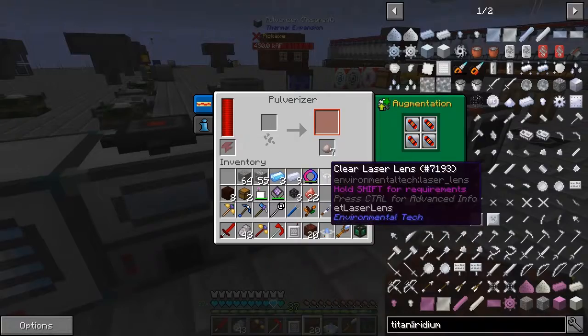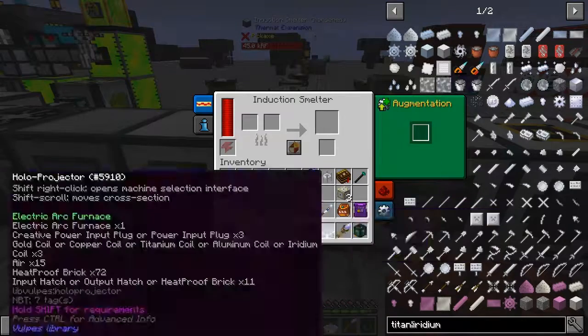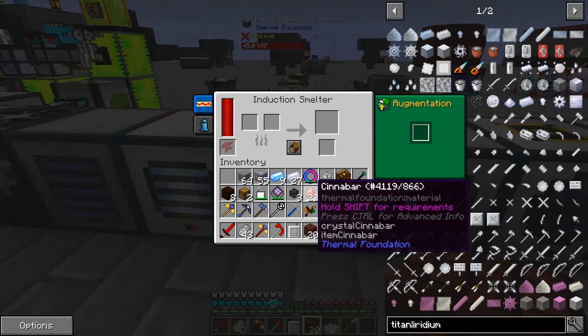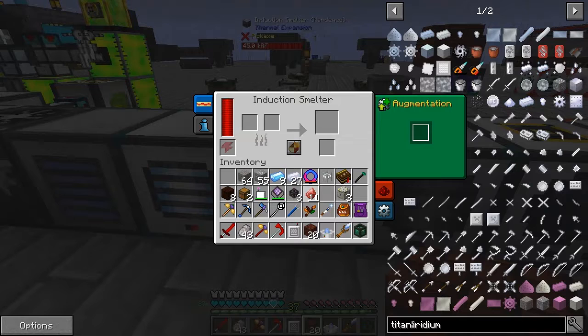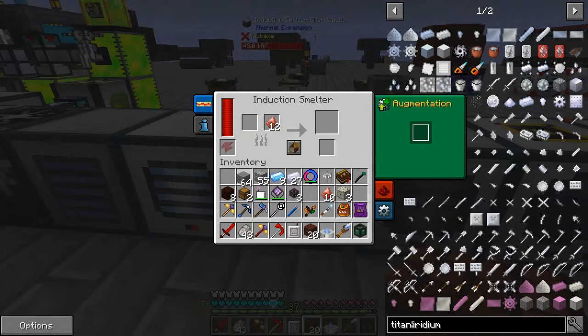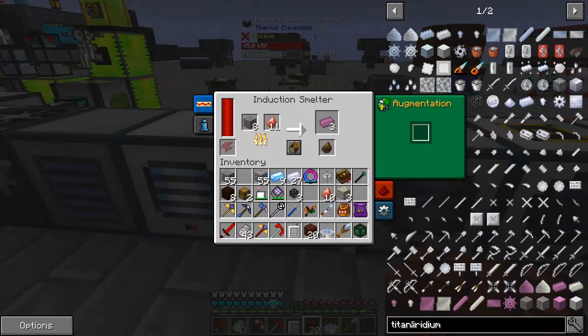That's finished and we got 27 — that's enough. Let's do the same thing in here. I think it was 12 — actually it's not 12, it's nine. So we get three titanium plus one rich slag. That's interesting, I didn't think there was a 100% chance of that.